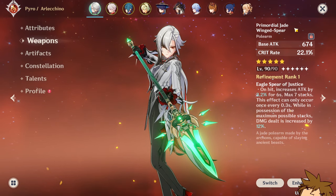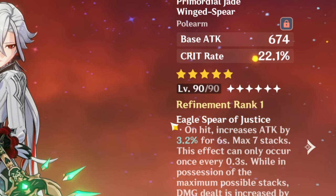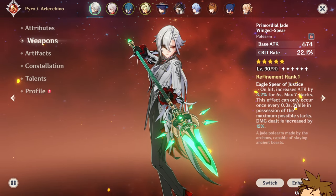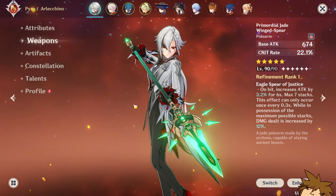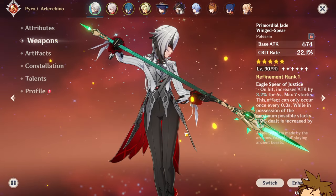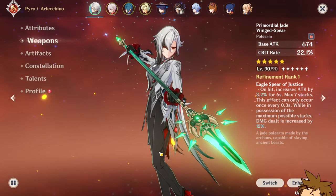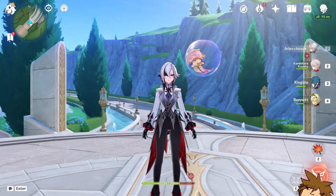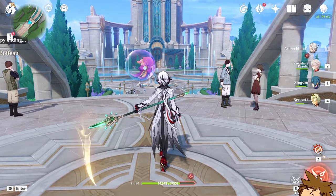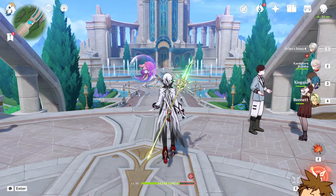If you're thinking of using it on another character for the base attack and crit rate, you might as well just use Primordial Jade Winged-Spear — it has the same crit rate as Crimson Moon. The only difference is you can actually use the attack increase on the main stat, whereas you can't use the Bond of Life passive on another character. Look at what my Primordial Jade Winged-Spear looks like on Arlecchino — it's not exactly a scythe, kind of see-through, and it just doesn't look very appealing.